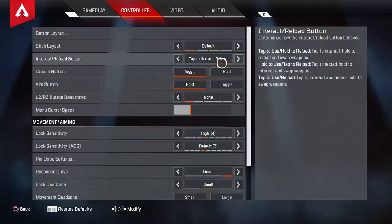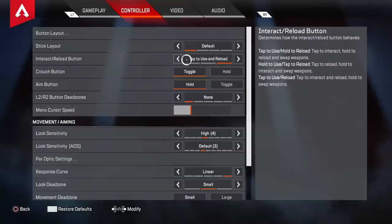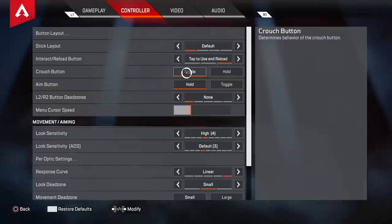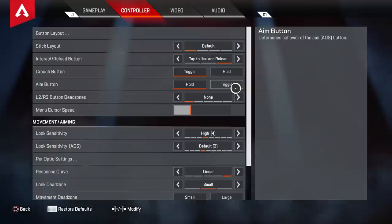Most of the other settings I'll fly through. Tap to reload just reloads faster for me instead of holding down the button. Toggle crouch is easier than hold to crouch — just press it once instead of holding it down for the whole slide. Aim button on hold — you'd never want it on toggle. Every time I want to aim down sights I just hold down the trigger; that's how I've always done it.